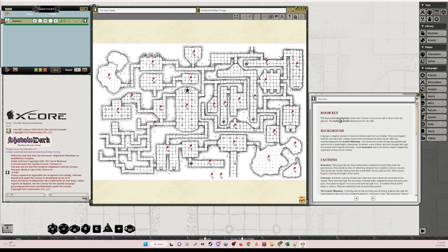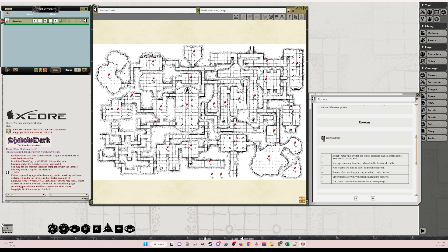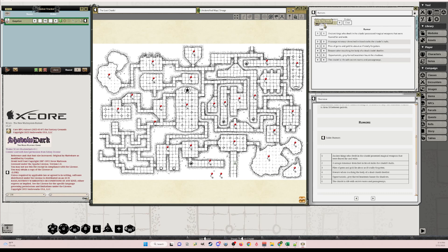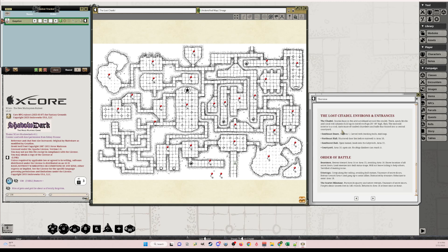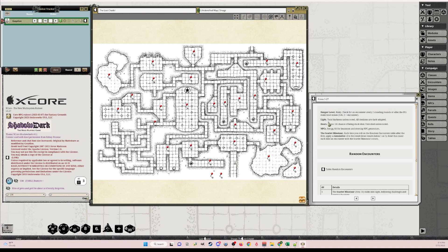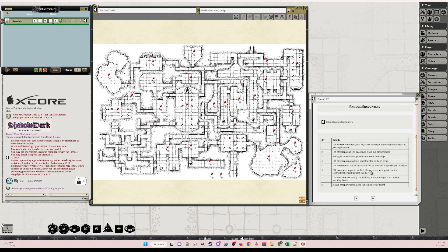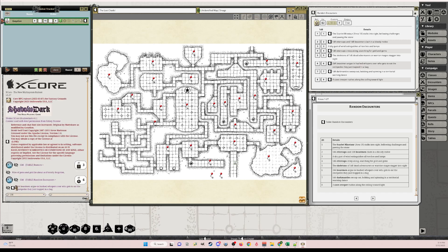I'm going to start down here with the overview and the area tab. You can see I have the description of the dungeon overview: room key, background, factions. I've got rumors — I didn't need to put a separate table in here because I actually created one. I toggle it so it's not visible and it hides from players, but if you want them to potentially get some rumors, just click to roll. It also covers the environment, entrances, the Order of the Battle, beastmen, ettercaps, and the minotaur itself, with areas 1 through 27.